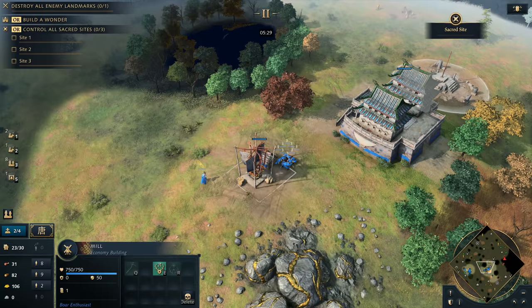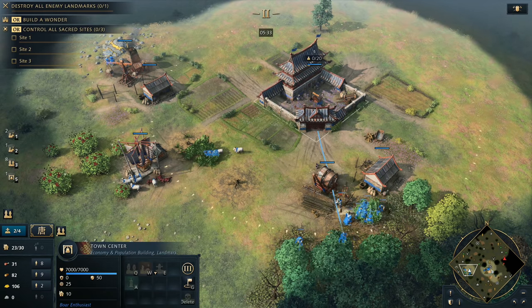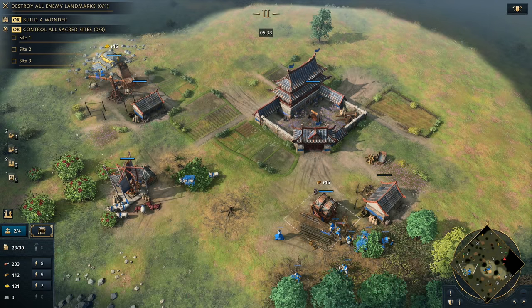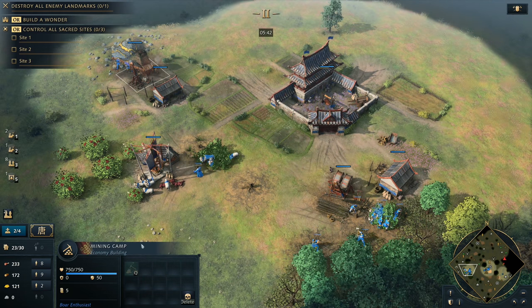We're not going to research survival techniques — we don't need survival techniques, we have more than enough food. You can see dropping off now, we go up to 247 food there. Now we've got our second Imperial Official out, and he is going to be supervising the lumber camp.